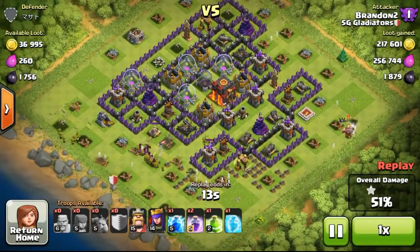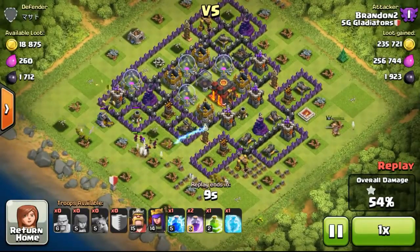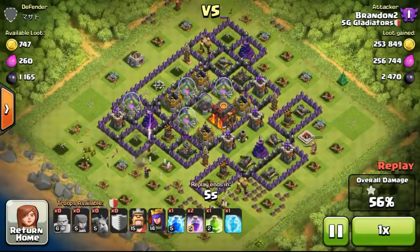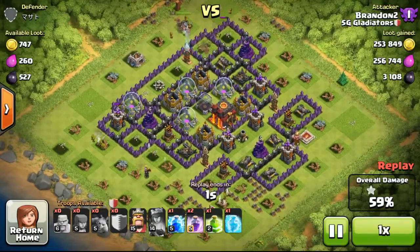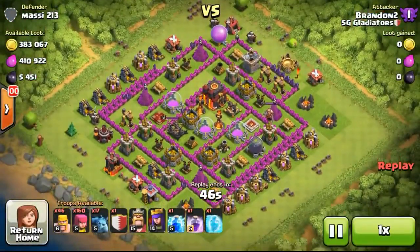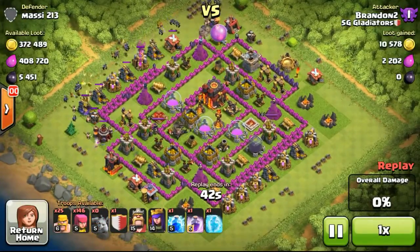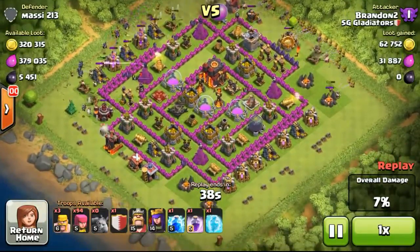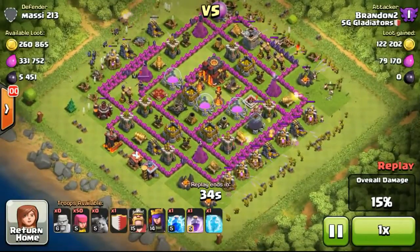That's something to take note of especially for those at Town Hall 9 and 10, because if you're very low in trophies — like at Silver, Bronze, or low Gold leagues — it's quite hard to find good loot for a Town Hall 10. That's why I recommend farming at Crystal 1 or even Master 3 for a Town Hall 10, so you can find the kind of loot I'm showing you now, especially for dead bases.